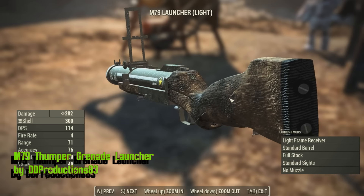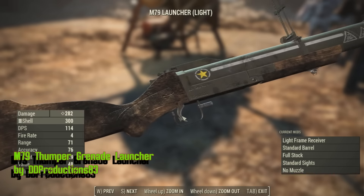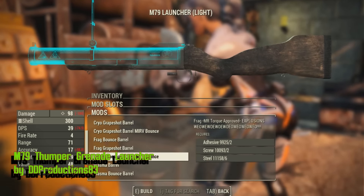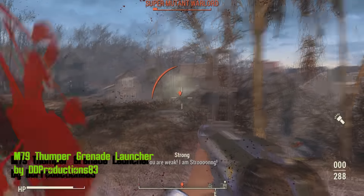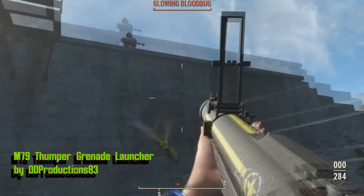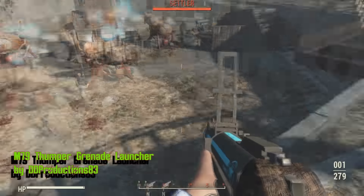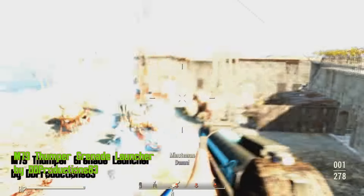Also from DD Productions, here's the M79 Thumper Grenade Launcher, which is a very fun and lore-friendly weapon with very high quality textures. It comes with 3 types of grenades, each with 3 ways of shooting: the normal way, the grep shot, and the MIRV grep shot — which is the most batshit crazy way of shooting for this weapon. It is tailored to be violent, so yeah, awesome stuff right here.